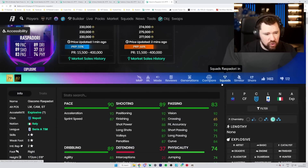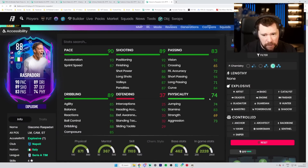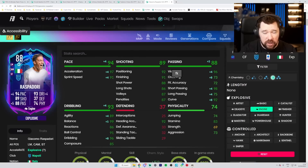Raspadori is up to an 88, can play left mid, CAM, and striker with four-star skill moves and five-star weak foot. Straight away my mind goes to engine: get the pace up, passing up, agility, balance, and dribbling up. He's got better physicals, positioning and finishing are brilliant. With the way Napoli are playing there's a great chance of more upgrades down the line - quite a tasty card.